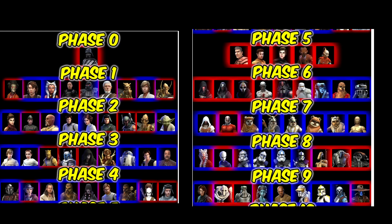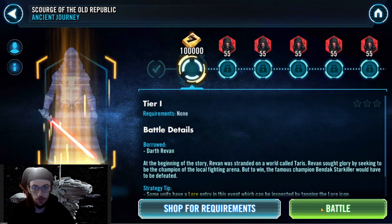We are in the middle of Phase 5. I think the last thing we are farming is... we're in the middle of Phase 5, and I think the last thing we have to do for Phase 5 is farm Bastilla Fallen. So we're going to check that real quick and be sure, but I'm pretty sure that is the last thing we have to farm.